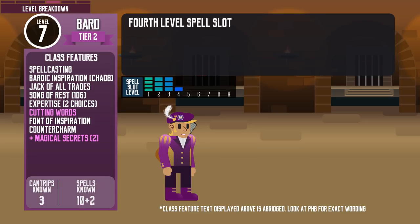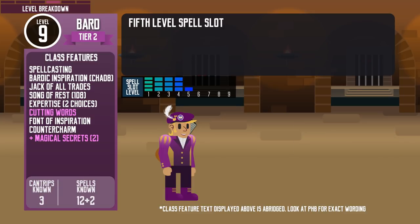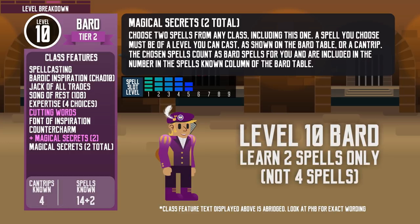Level 7, they get level 4 spell slots and can learn level 4 spells like Greater Invisibility. Level 8, they get their second ability score improvement. Level 9, their Song of Rest die size increases to d8 and they can learn level 5 spells. At level 10, their Bardic Inspiration die increases to d10. They can choose 2 more skills for their Expertise feature for a total of 4, and they get the Magical Secrets feature. Similar to Additional Magical Secrets, the Bard can choose any 2 cantrips or spells from any class, but this time spells can be as high as level 5. It does count against the Bard's spells known number, so don't make the mistake of choosing 2 spells from any class and 2 more from the Bard class — you only get 2 spells from any class.